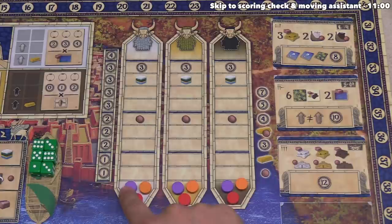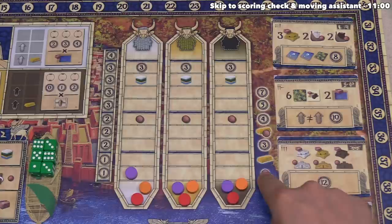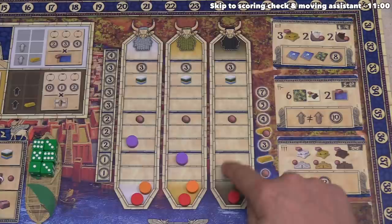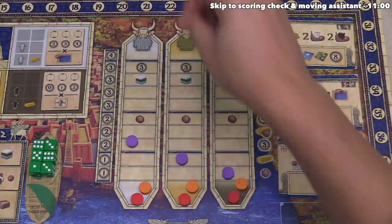If you ever move your bottom-most token up, that's when you gain specific benefits. For example, if this token was there and that one was there, and then we gained a brown mastery, putting the bottom-most token there would get us a bonus allowing us to take a claim token from the supply into our personal area. In the future, if we increased brown again, increasing our lowest track again would get us a gold bar.